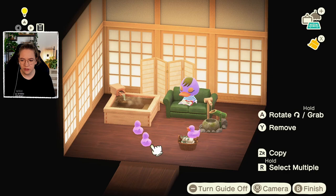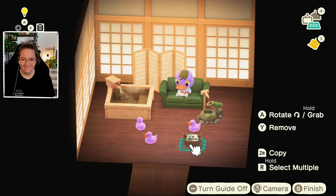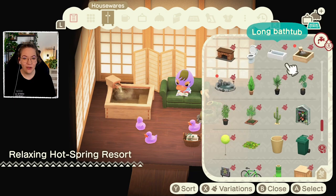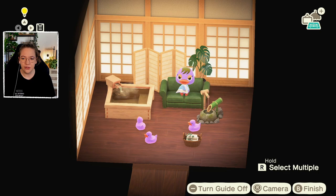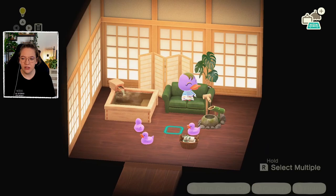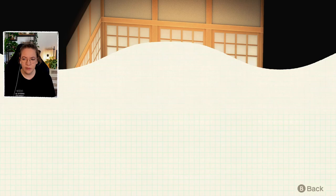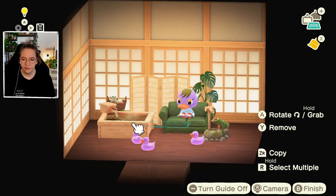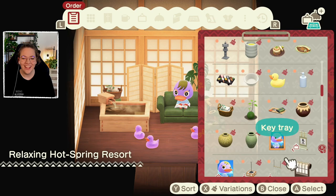I want to give her a plant as well — schefflera is a must in every house, or maybe a monstera is more spa-like? We could do two plants because I feel like we need more green on the left hand side. Maybe a little simple stool too, and put this over here. The ducky is just so cute. What type of rugs does she come with? Medium avocado — I shake my head. Natural wooden deck — okay, something like that under the bath thing.